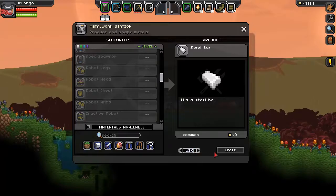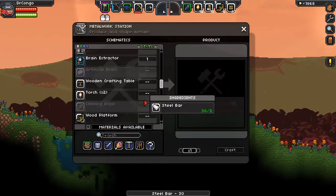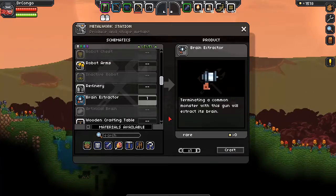Let's just make thirty for now. Let's make a brain extractor, because that's important to power the robot, I believe.